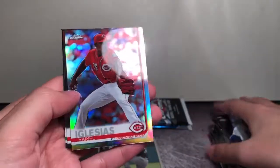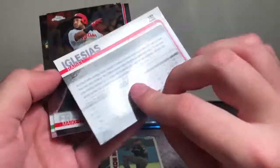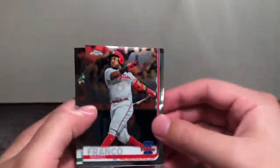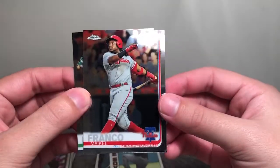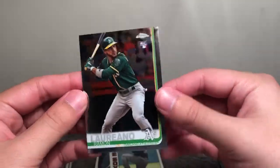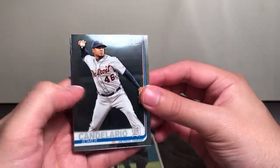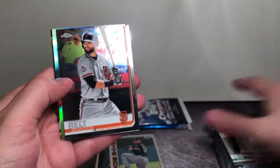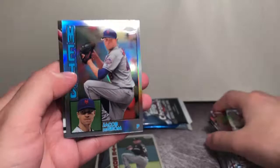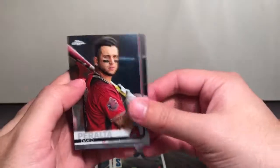Max Muncy, a Raisel Iglesias — yeah, that is a refractor, sometimes it's hard to tell on these especially if you don't have the best lighting — Michael Franco, and a Lourdes Gurriel Jr. rookie, also hitting the DL, probably about four weeks — he has been on a tear this season, really strong rookie campaign. Next pack: Jeimer Candelario, Brandon Belt, a Jacob deGrom '84, and David Peralta.